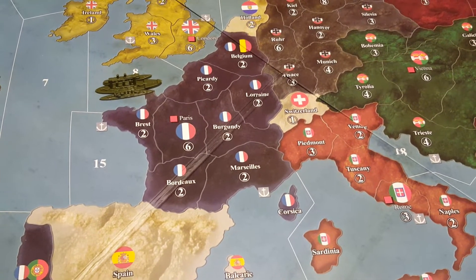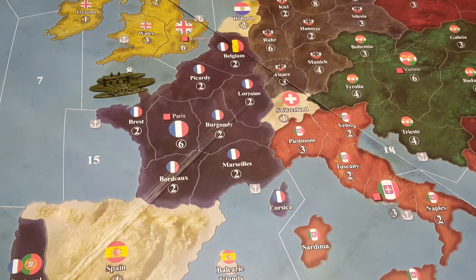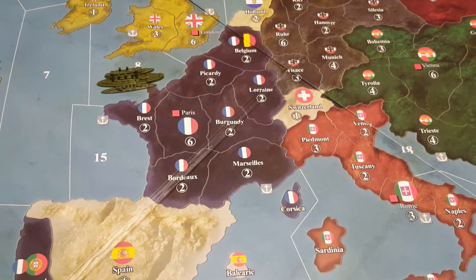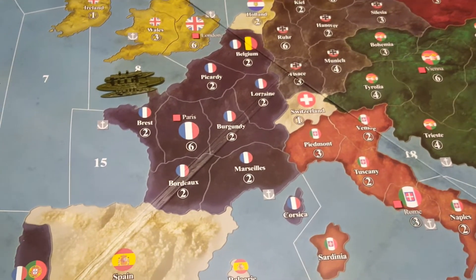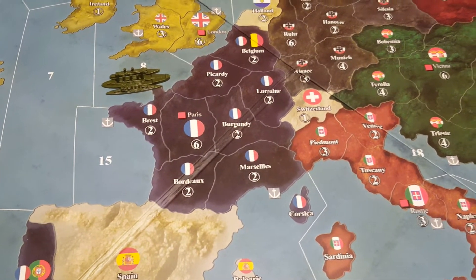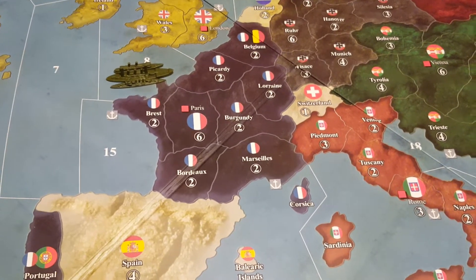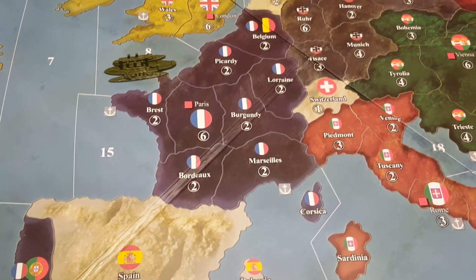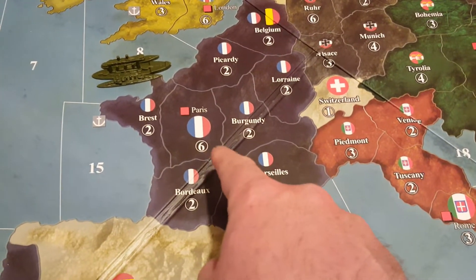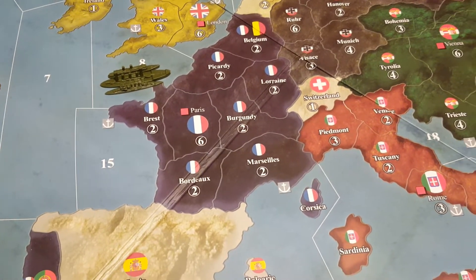We know that nations collect income at the end of their turn, so chances are that country is probably going to have a fair amount of cash on hand. All of that money gets handed over to the country that took over the capital. So if Germany takes over Paris, Germany gets the money. If Austria-Hungary takes Paris, then Austria-Hungary gets the money. And just like any other territory, the country that took it over also gets their production increased — in this case by six, the production value of that territory.